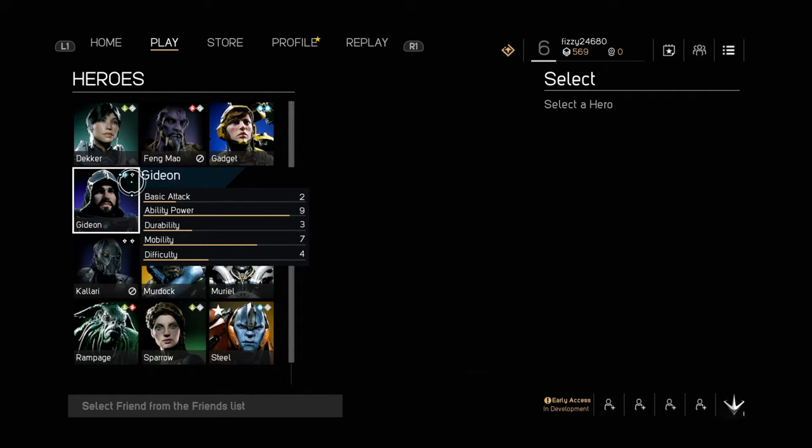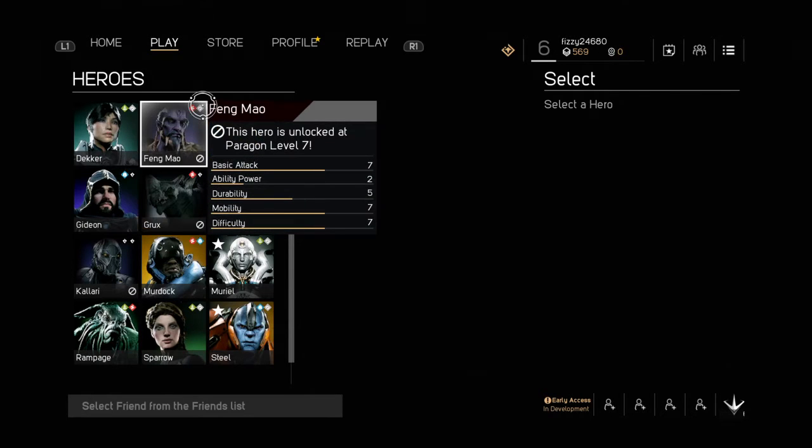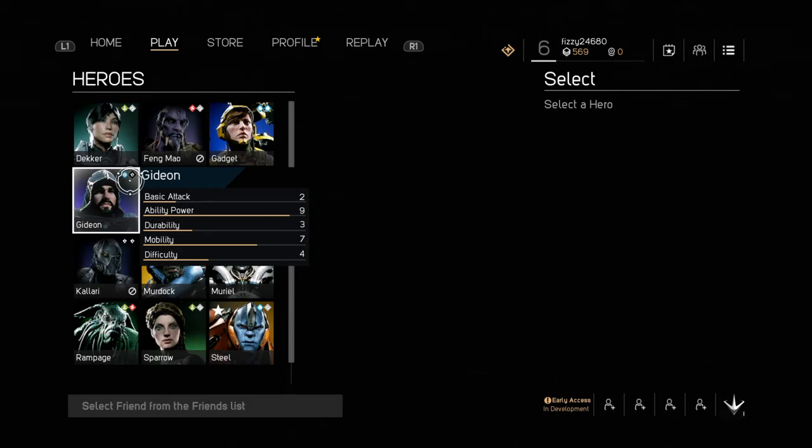They all generally have a theme. Growth is more health-based. Order can be more everything-based — kind of universal stats and buffing. Intellect's more magic-y. Fury is more physical. Corruption is more like dark damage, more like crits and life-steal-y kind of stuff, from what I can tell.